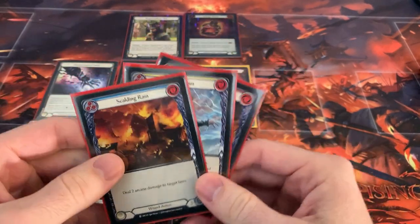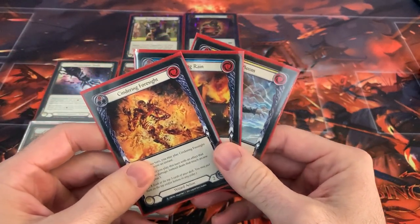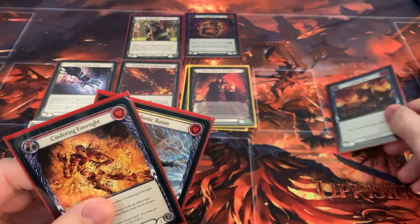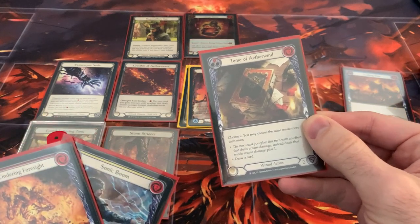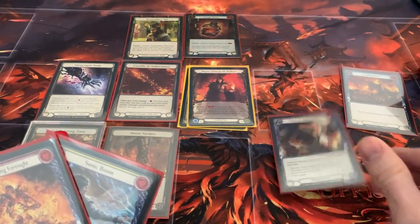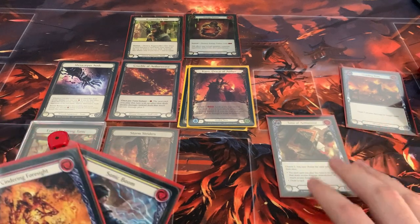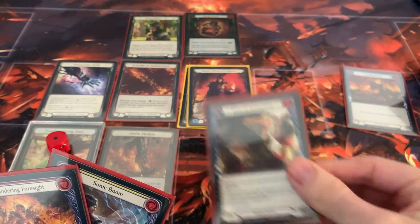Let's say they have AB two. What I could do is activate Kano. The top card of my deck is a tome, so just for demonstration purposes, I'll go yellow. I banish the tome and play it at instant speed for free, and I'll choose to draw two cards.